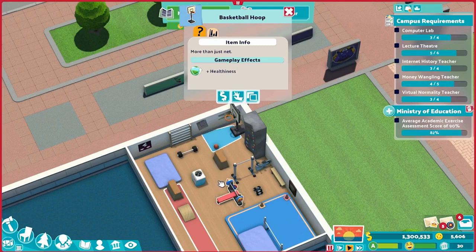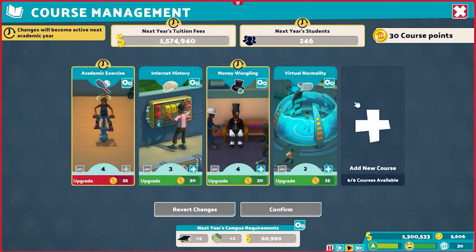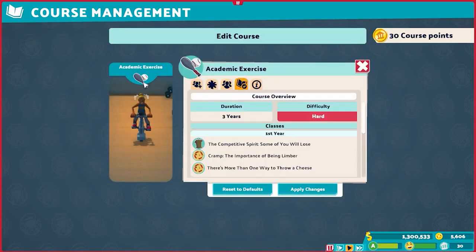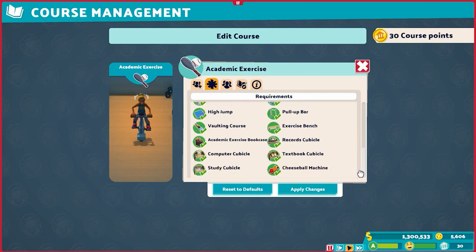The reason I've included all these objects is for a specific purpose. The different classes that might require the gym have different assignment requirements. For example, academic exercise requires the basketball hoop, climbing wall, bike, high jump, pull-up bar, vaulting course, and exercise bench, along with a bunch of library items as well.